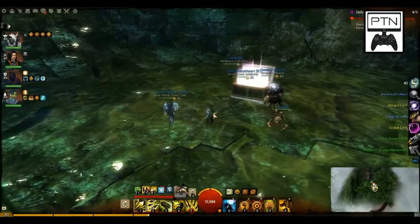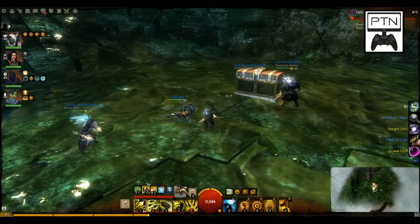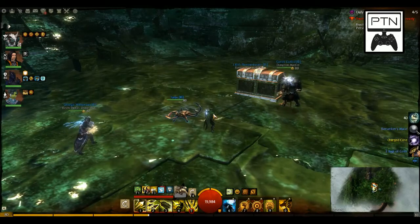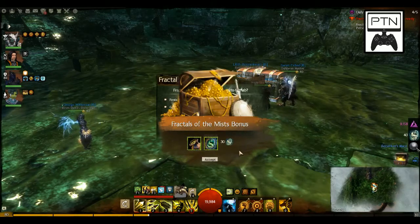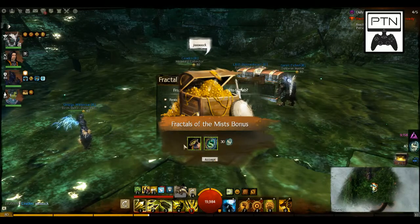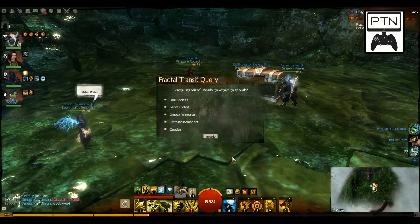I got three cores and a lodestone! Beating the Jade Maw gives you a bonus chest and a completion chest. In this chest is where you can get rare fractal skins as well as rare ascended rings that you utilize for agony resistance, as we showed in Teach the Noob. You also get fractal relics from the bonus chest. You need to be above level 26 for a chance at one of those skins. Omega got a crystalline band ring out of his chest — if you don't have enough tokens to buy one, you can get lucky and find one here.